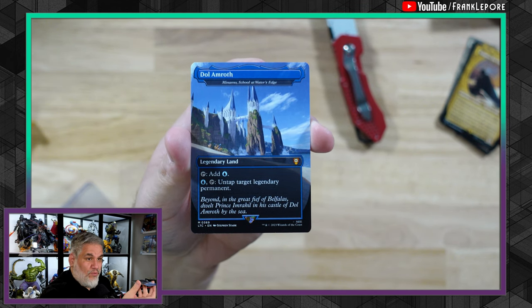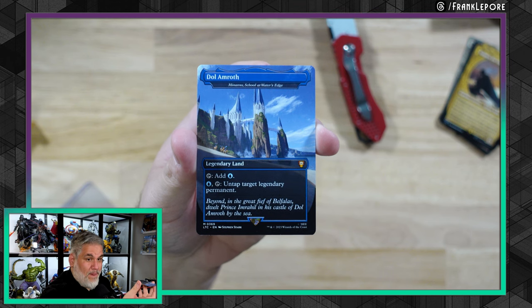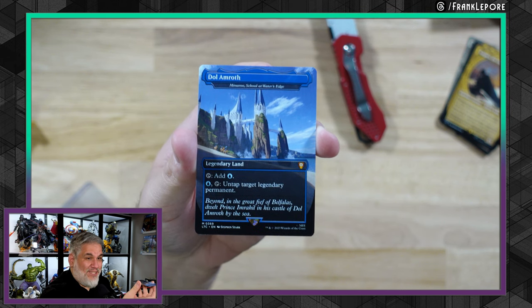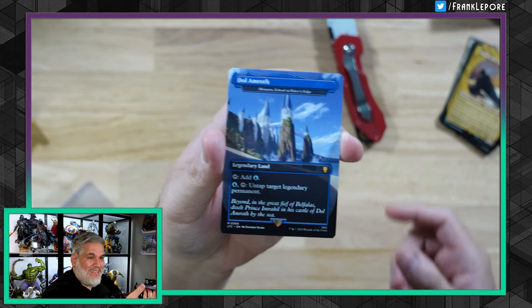And then we have Manamo, School of Water's Edge — another super expensive legendary land from Kamigawa Block. However, this one was like fourteen bucks instead of the original Manamo, which is like fifty. And it looks super cool — this art is fantastic.